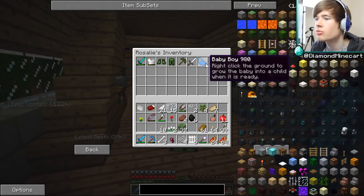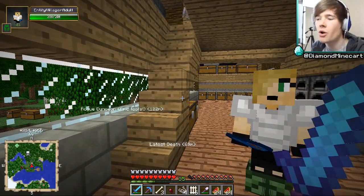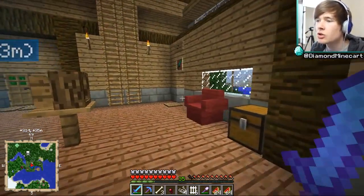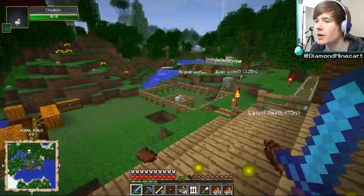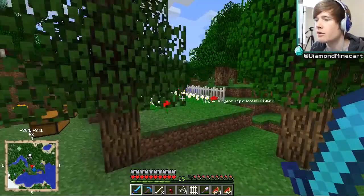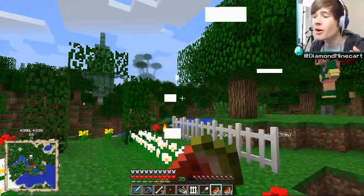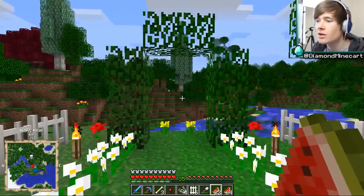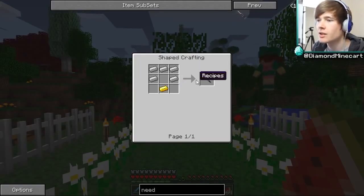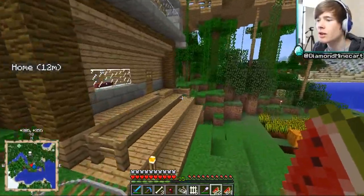Inventory. There we go, baby boy. Right-click the ground to grow the baby into a child when it's ready. Now I'm not sure when it's ready or whether you just put the child into the world when you want to. I'm not really sure. But let's go and revisit our wedding place, and what I also want to do is revisit the Clone Craft mode because it's changed a lot. Last time it was kind of easy to get yourself cloned, but now it's pretty hard — you've got to wait for lightning strikes and all kinds of stuff. So what we're going to need are some needles and stuff like that. Let's get some iron and some gold.